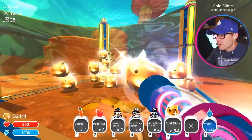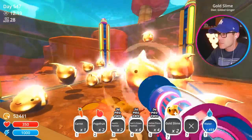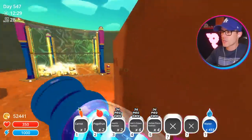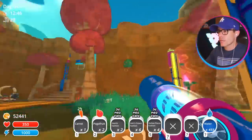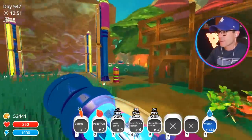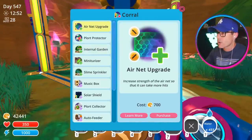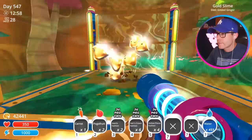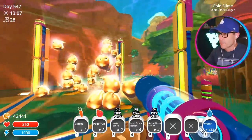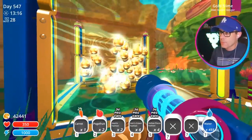Do they stay around? No — you can see some of them popping out of existence. That was like 68 and now there's like 15. I'm going to see if that works in other locations. I've got a corral here in the free range area. Let's go spawn upgrade and see how many gold slimes we get — we're definitely getting more this time. I set it to spawn up to a thousand in the reef or the ranch.